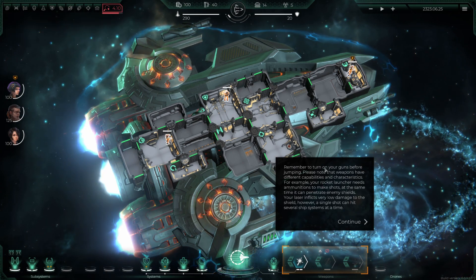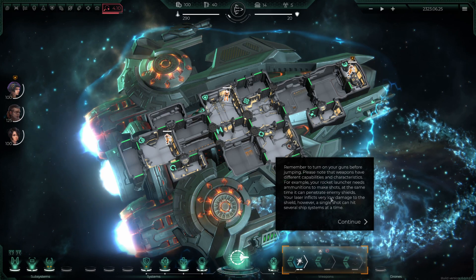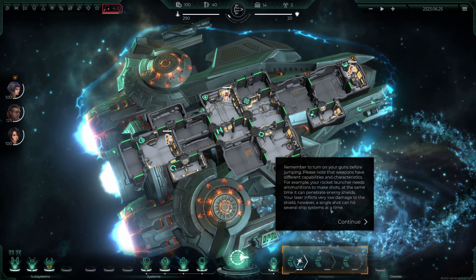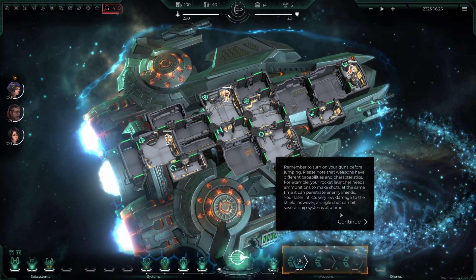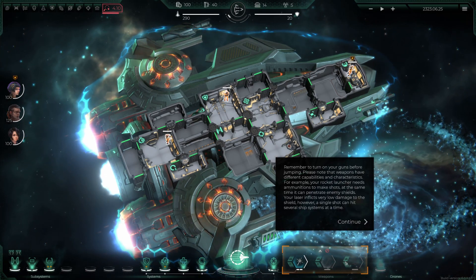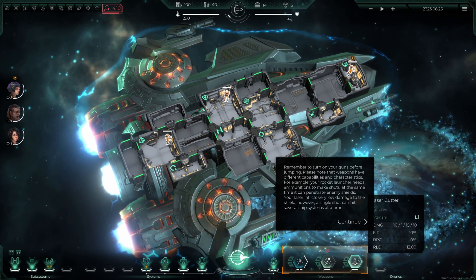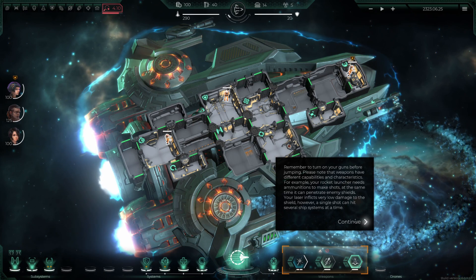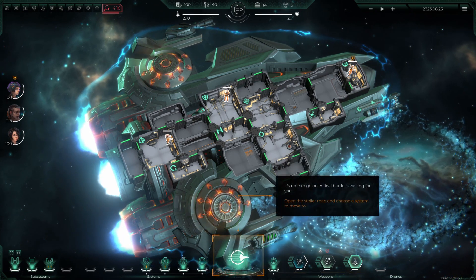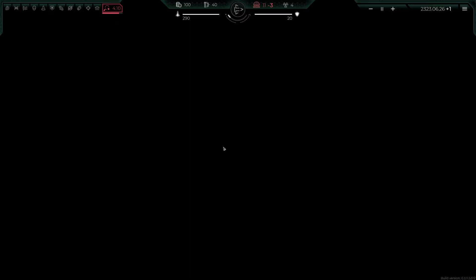The weapons have different characteristics: the rocket launcher needs ammunition but can penetrate shields; the laser inflicts low damage but a single shot can hit several systems at once. Let's turn the laser on and then jump to the next sector to try out the new weapons.